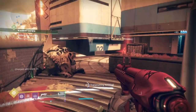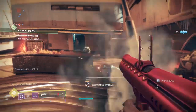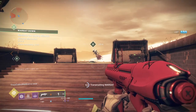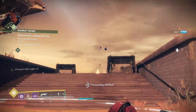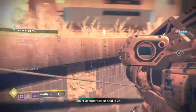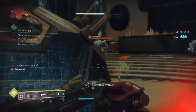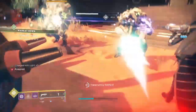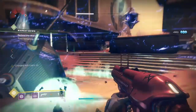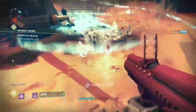With the Skull of Dire Ahamkara, the Energy Converter mod, and Bad Juju for support, you can easily get around 70 to 80% of super energy back upon super activation and use of the mod. Although it may not sound as great as the Shadebinder version with an instant super, this build does bring the Skull of Dire Ahamkara back to a viable level worth using in PvE content, though there is a slight method to pulling it off 100% of the time.